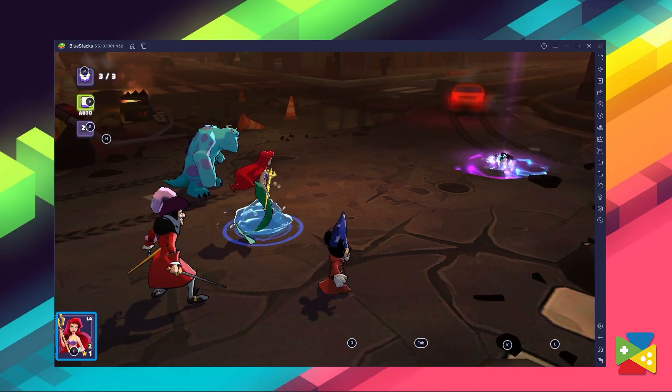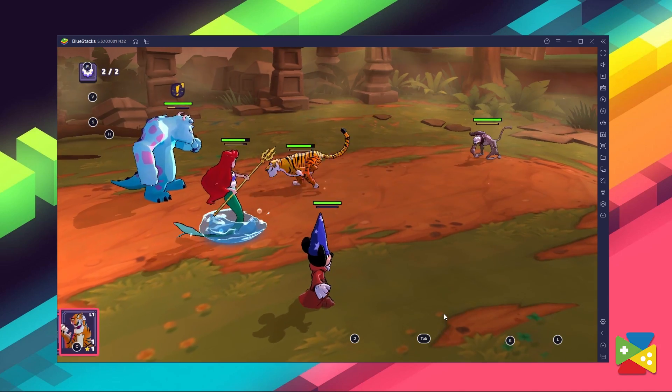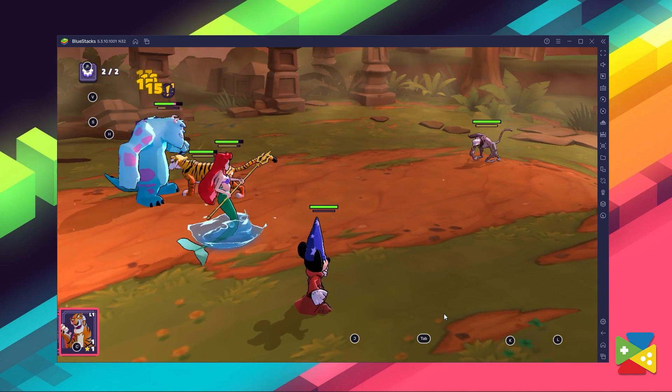In just a few minutes, you'll be all set to play Disney Sorcerer's Arena on PC with the best graphics and performance, all through BlueStacks. Share with us in the comment section below what your favorite character is so far, and let me know if you have any questions about the installation process. That's it for today's video — thank you very much for watching!